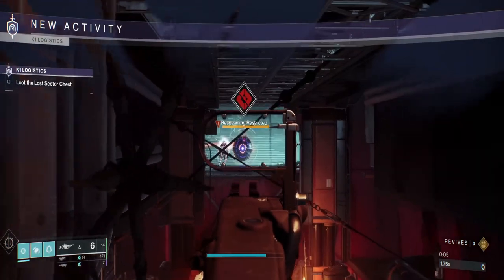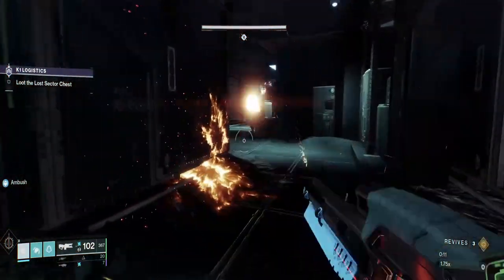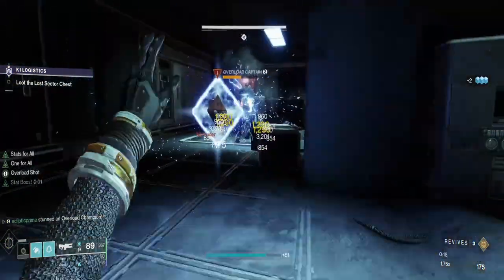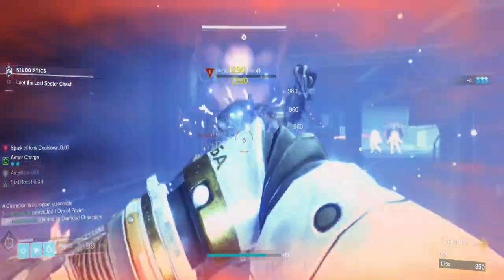You can destroy this thing from far with your rocket and Arbalest, or you can go left and destroy the top thing here. Once you do that, you're going to need to jolt the Overload — he's going to go aggressive with you, so make sure you have something ready for him. With this build you can spam grenades all day long, which gets fun when you don't have to really do anything as long as you just throw grenades.